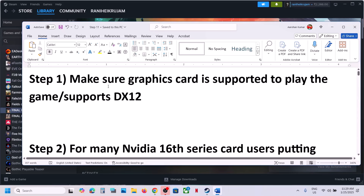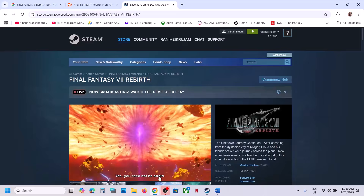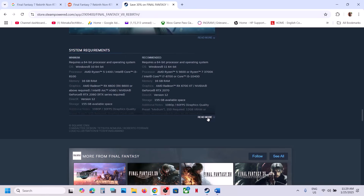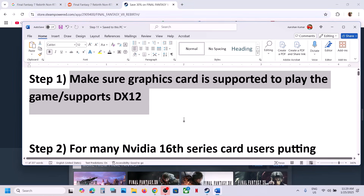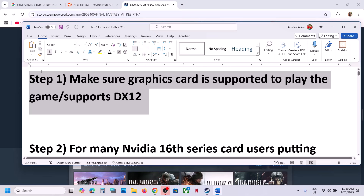The first step is to make sure that your graphics card or hardware is supported to play the game. When you go to Steam and read the minimum system requirements, you can see SSD required, graphics cards with shader model 6.6 support, and OS with DirectX 12 Ultimate support is required. 12GB VRAM is recommended to play at 4K resolution. If your graphics card or operating system does not support DX12, you will receive an error and may not be able to play the game.